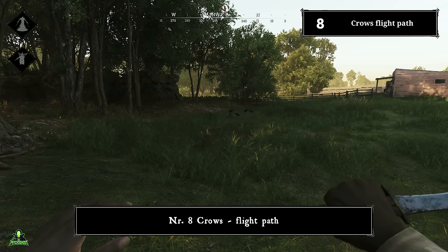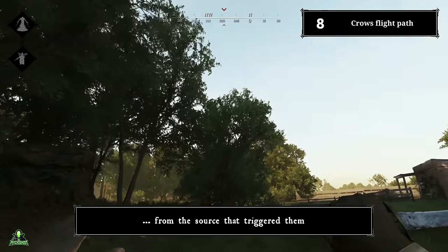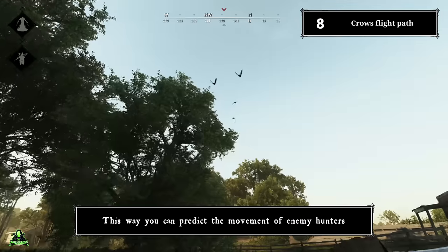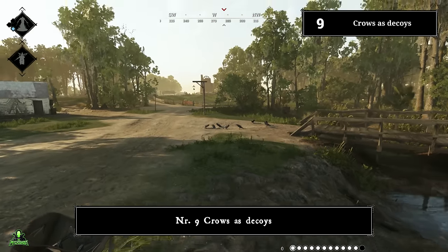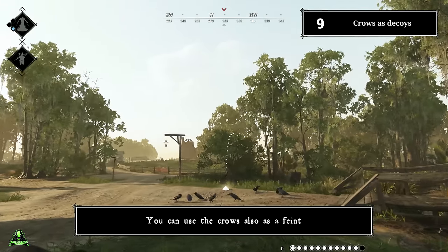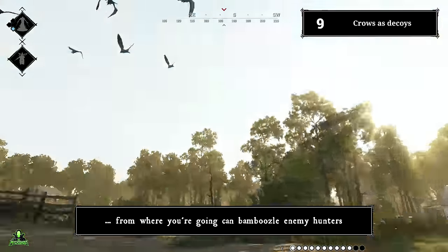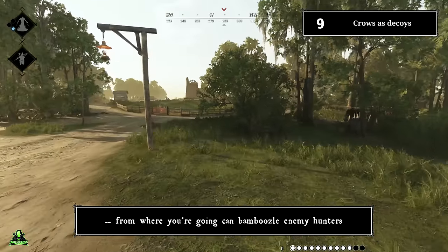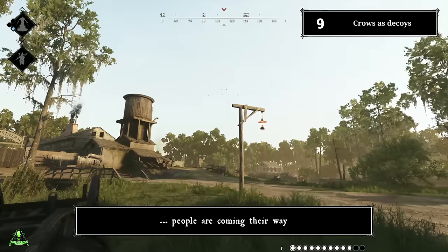Number eight: crows fly path. Crows will always fly away from the source that triggered them. This way you can predict the movement of enemy hunters. Number nine: crows as decoys. You can use crows as a feint — triggering them on purpose and letting them fly in the opposite direction from where you're going can bamboozle enemy hunters. This is nice when you know you're being chased and want to make your pursuers think people are coming their way.